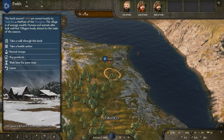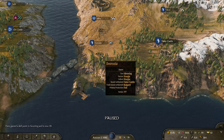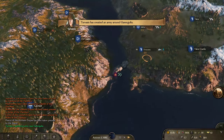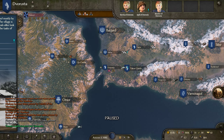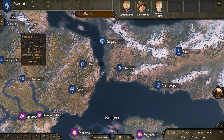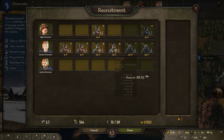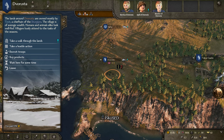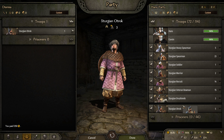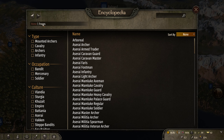Nothing there at all. We just increased to Clan Tier 3 — that's unusual, there's absolutely nothing there to recruit. Run over to Voresta. And this is going to be a problem — I remember how when we started, I said I don't want to put any workshops in Varcheg because it typically falls very fast to either the Batanians or the Valandians. And here we are — Varcheg is being sieged by the Batanians.